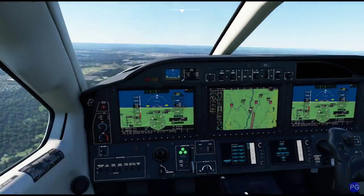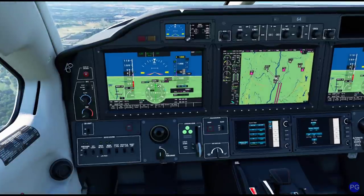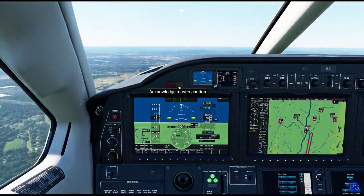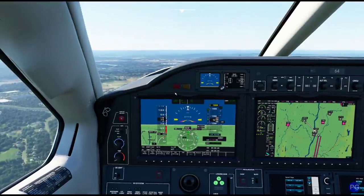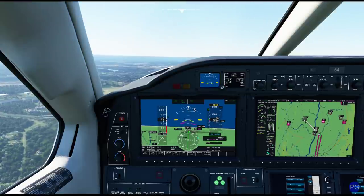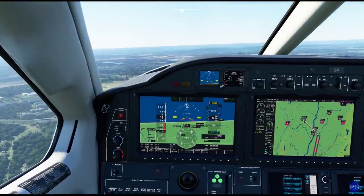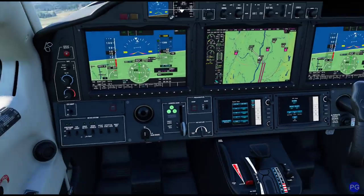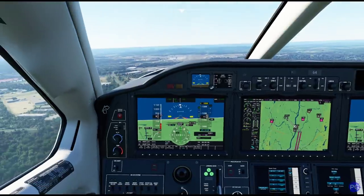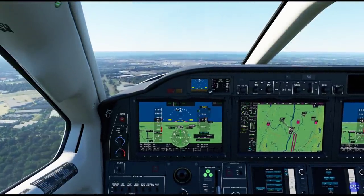Our speed is set, our flaps are down, our gear is down, everything is ready to go. We want to make sure our yaw damper is shut off for takeoff and landing — that could be very dangerous. Neat thing with this version of the TBM is we only have a single power handle — we don't have a prop handle. It sets itself automatically, which is just a little different.